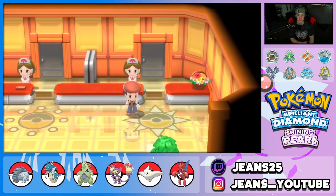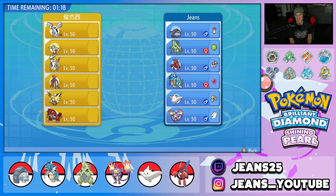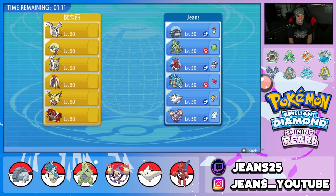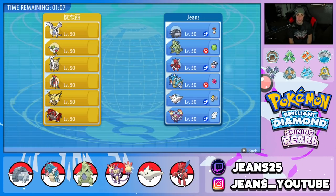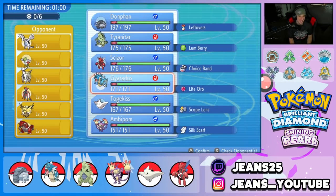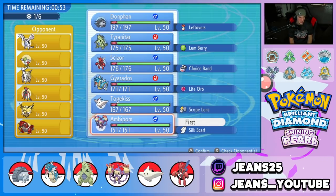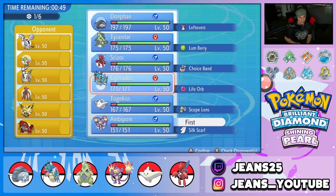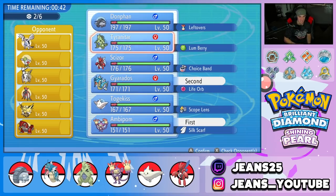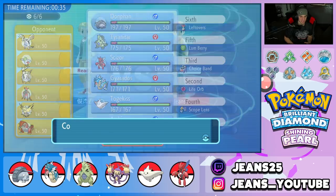Hopping into our first battle and look what we're going up against — probably the strongest team we've ever faced. This guy picked legendaries allowed and 6v6, so we're going up against Lugia, Shaymin, Arceus, Deoxys, Zapdos, and Groudon. If I win this, everybody watching who's not subscribed has to subscribe — and if I lose, same deal. Just messing around, but let's figure out our lead — this seems awful for us.